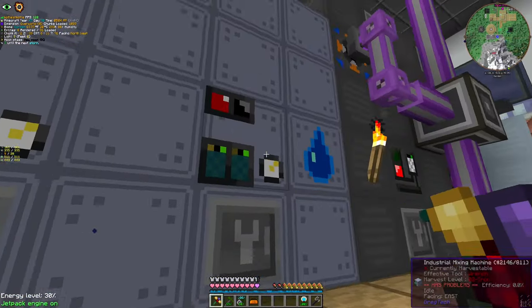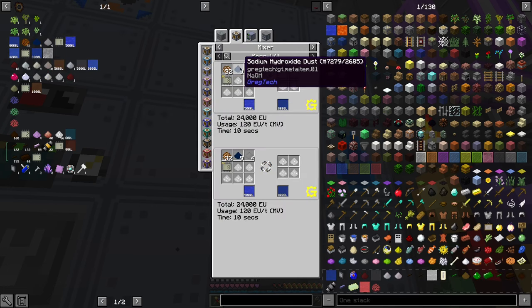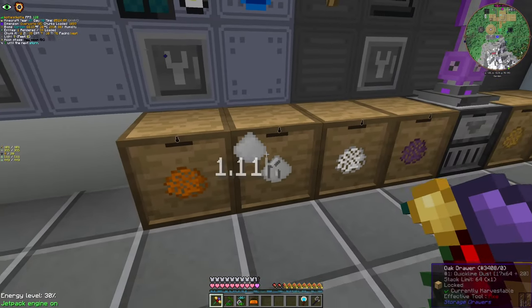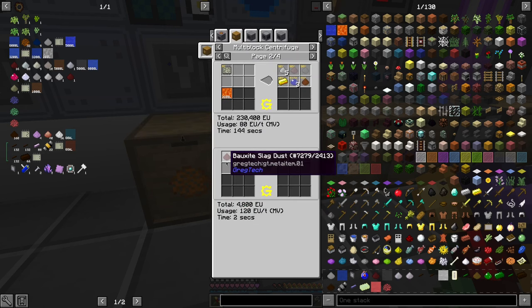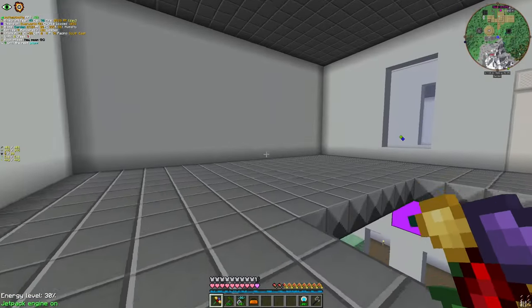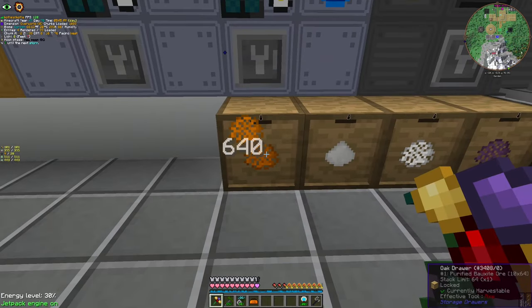The current plan is: this is where we are going to get the bauxite slurry. We need crushed bauxite, quicklime, sodium hydroxide, and water — and it will become bauxite slurry. Quicklime is obtained by centrifuging ashes for now; I will come up with a better way. Other than that — bauxite!